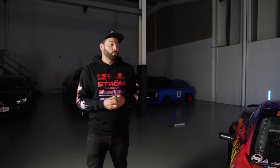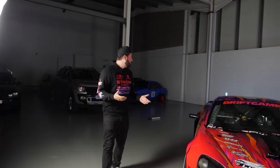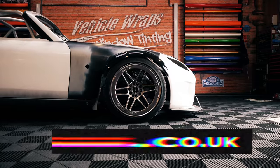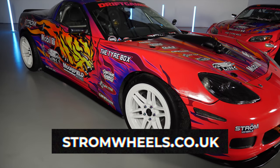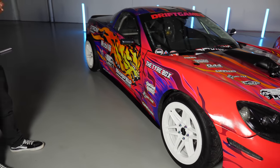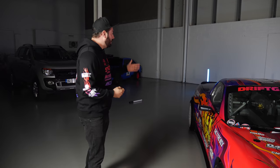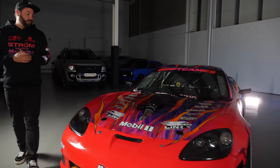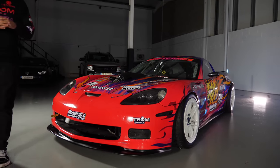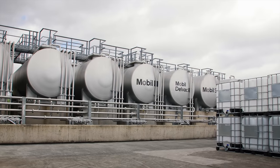I want to talk about the partners we have on board for 2022 — some amazing partners that allow us to make the content and stay on track. I'm going to start with one of the biggest changes on the cars, which is Strong Wheels. We are running the DS25s, but now in full gloss white, which I think absolutely pops on these cars. It shows off the concave on the rear 10.5s a lot better in white than it did in the dark graphite we had before.